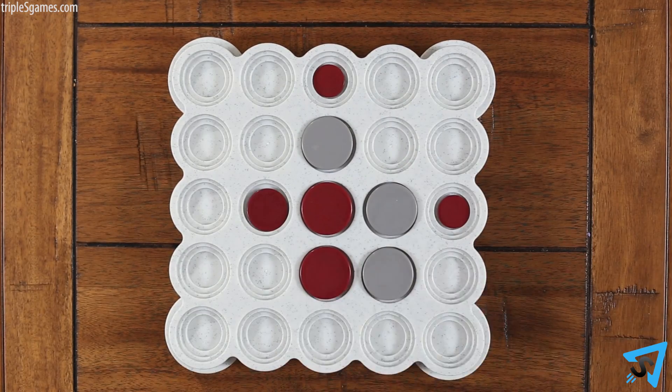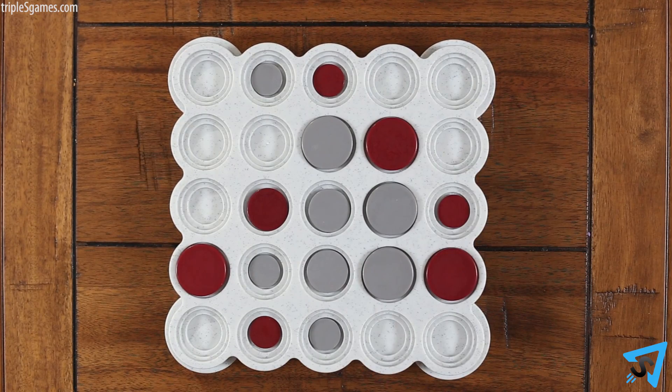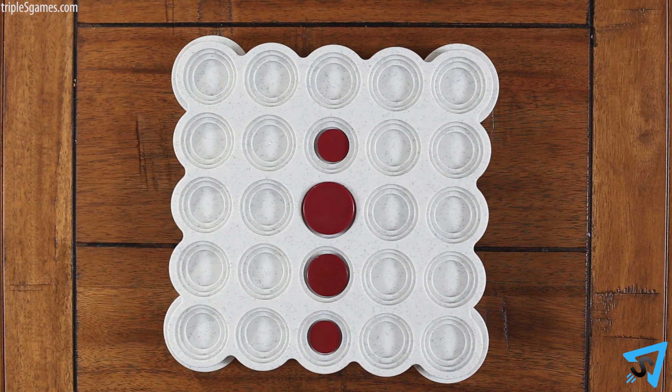If a player picks up a large disc and exposes a disc which completes a 4 in a row for the opponent, then the opponent instantly wins the game. Otherwise, players keep alternating turns until one player has 4 in a row horizontally, vertically, or diagonally. Then he wins.